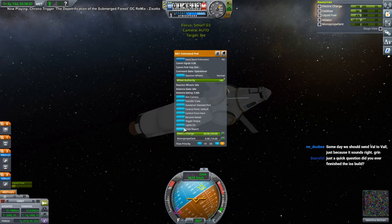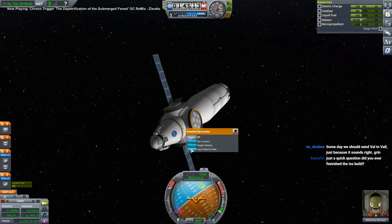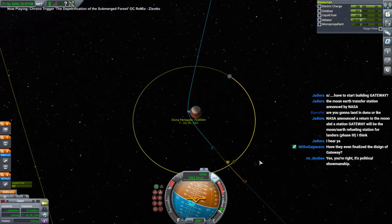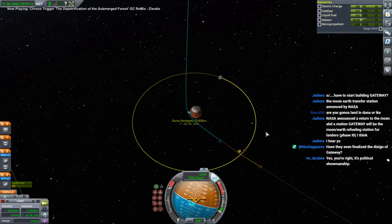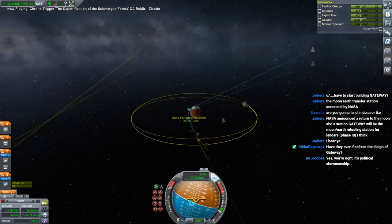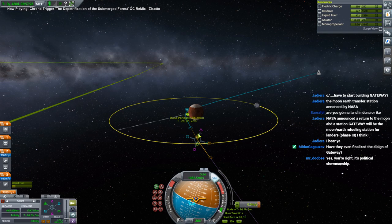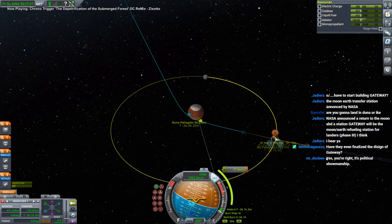I'm sure Jeb did the crew report as well. Barometer though - maybe not the barometer. There was that transfer where Ike actually captured us. But is that on the opposite side of Duna? How much would it take to just capture around Ike right now, or should we get Duna's help for all this? I guess we should just get Duna's help.